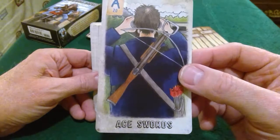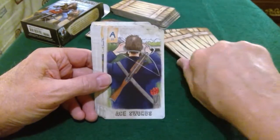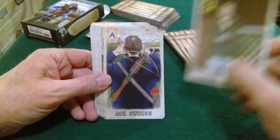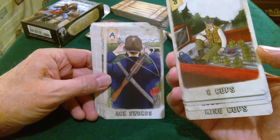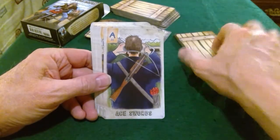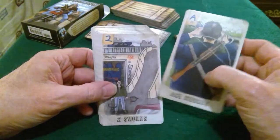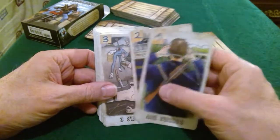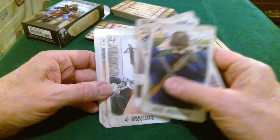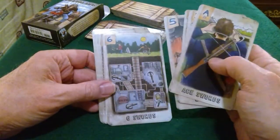Now we get into the Swords — and I guess the swords look like they're going to be arrows, stuff that flies through the air. Yeah, crossbows or I think that's called crossbows.